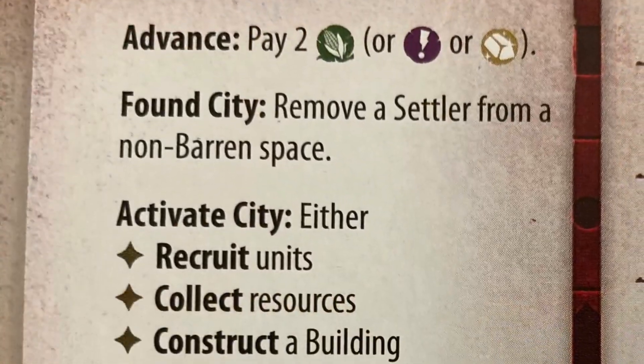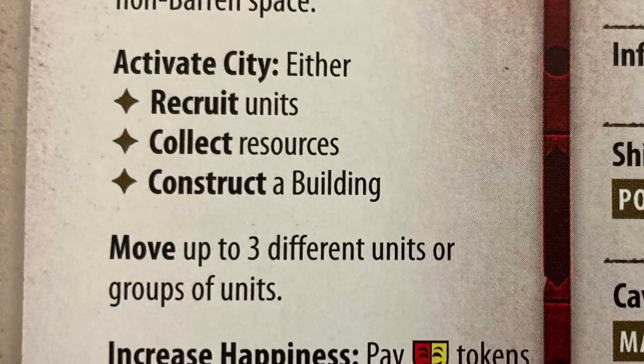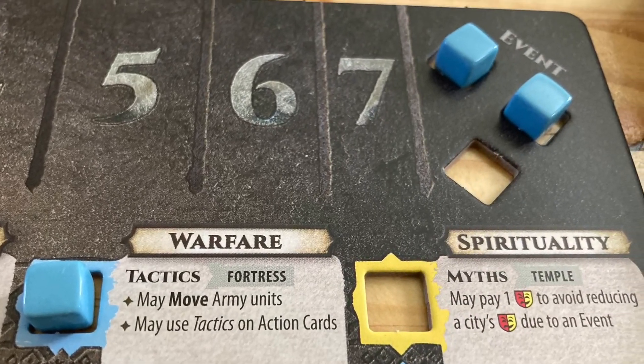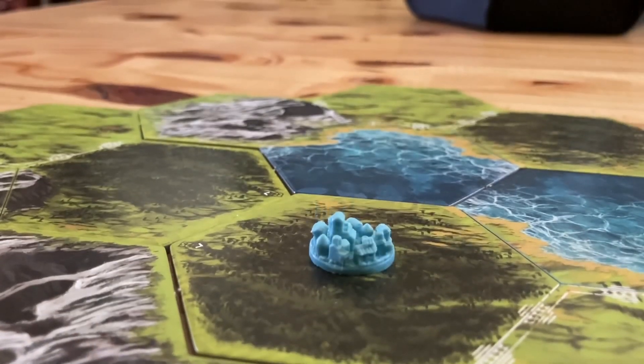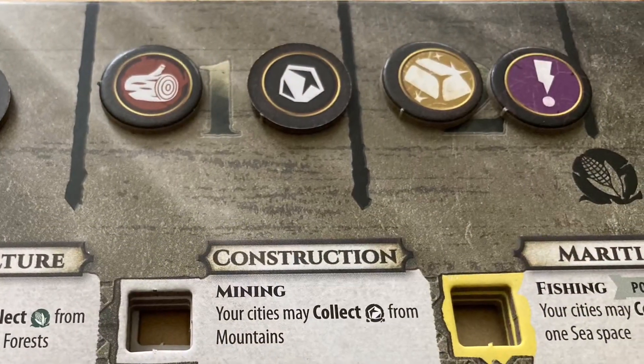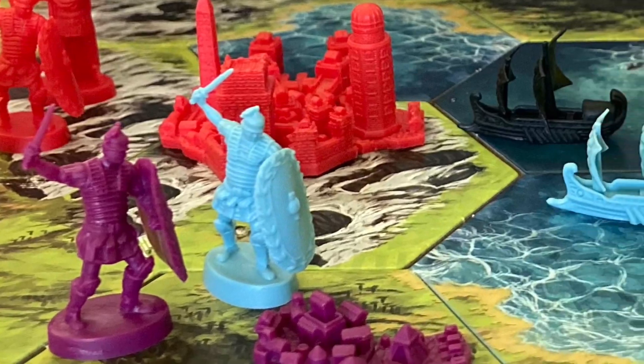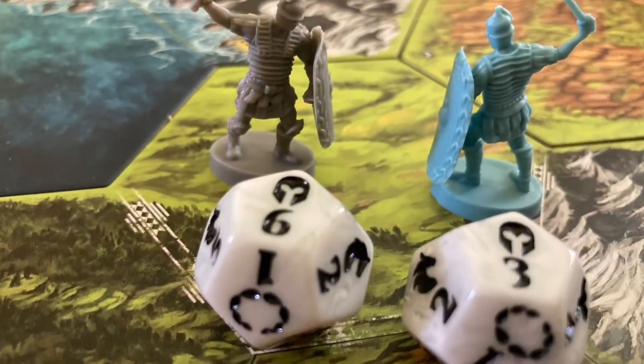During each turn, players must take three actions. These actions can include advancing their civilization through the technology board, founding a city, activating a city in order to collect resources, construct buildings, and recruit units, moving those units around the board to fight against barbarians and likely other players.